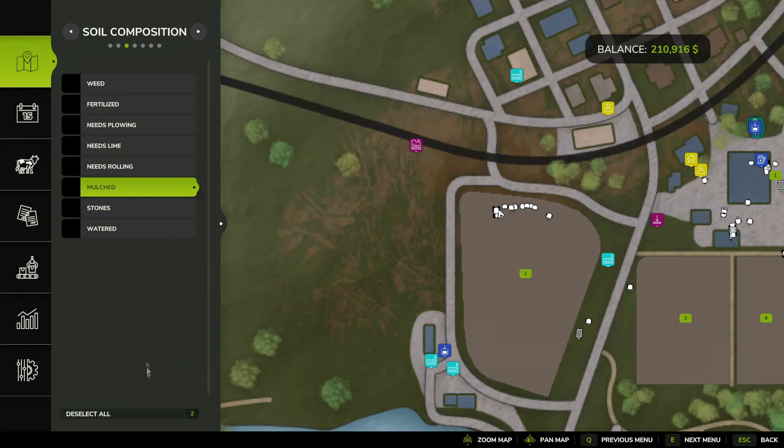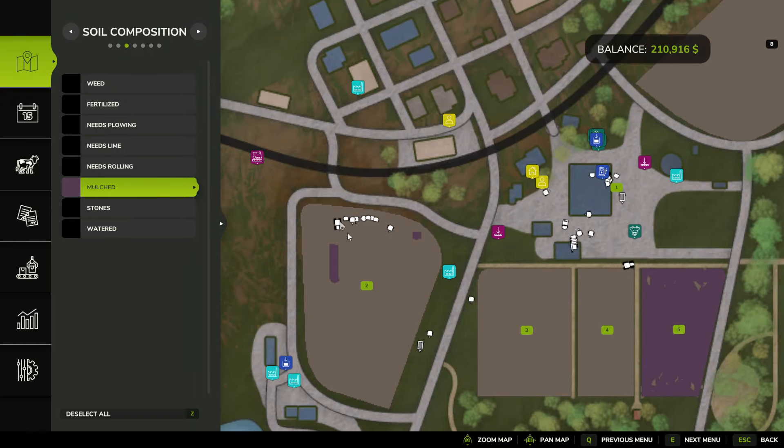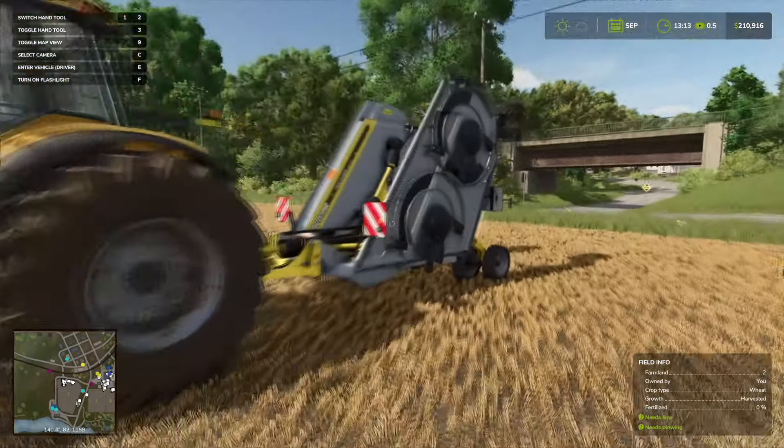What I like to do is turn them all off. Let's click deselect all, and then we're going to go through one at a time. Unfortunately it's not in order here, so we're just going to start with mulched. When it is mulched, you're going to see a little bit of purple. So we're going to start with this mulcher right here.